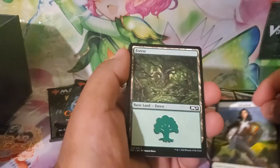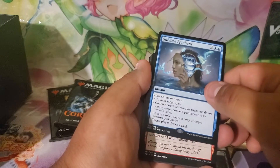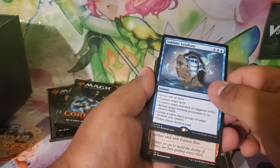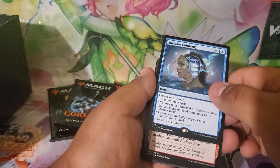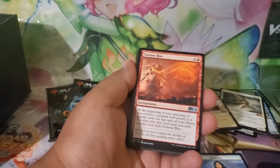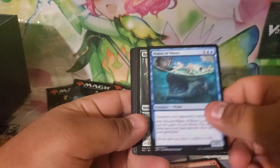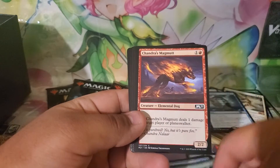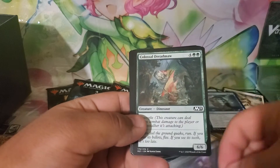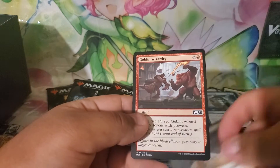Pack number seven. A Soldier token. Basic Forest land card. Our rare: Sublime Epiphany — choose one or more: counter target spell, counter target activated or triggered ability, return target non-land permanent to its owner's hand, create a token that's a copy of target creature, or target player draws a card. That's my rare. Furious Rise, Bolt Hound, Waker of Waves, Return to Nature, Chandra's Magmoth — that's pretty cool — Mistral Singer, Dub, Liliana's Steward, Colossal Dreadmaw reprint, Burn Bright, Frantic Inventory, Feat of Resistance, and Goblin Wizardry.